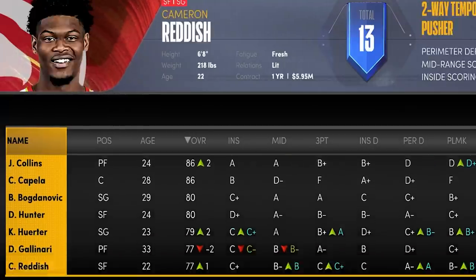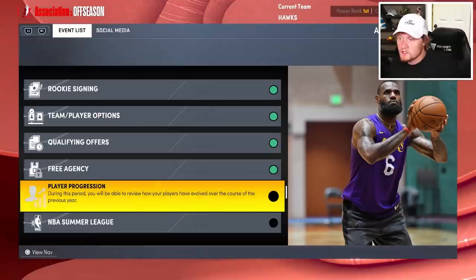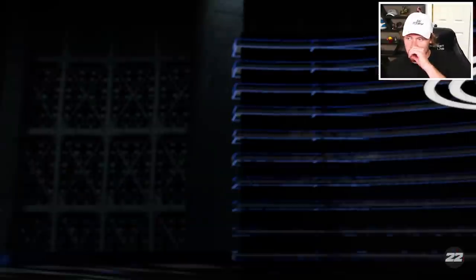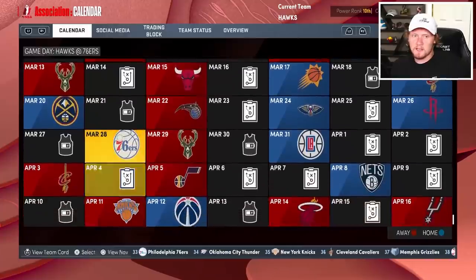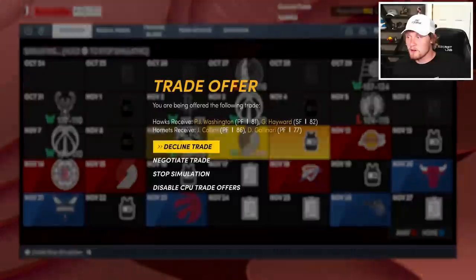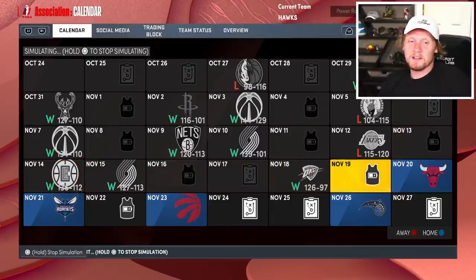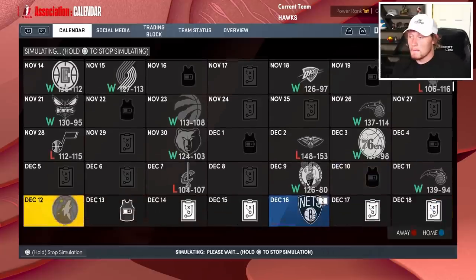Player progression: Gallinari got worse, but most of the team didn't really change much. Our bench got a lot better though. Okongwu is gonna be pretty nice in real life. Capella, Collins, Trae Young — all looking like studs. No training camp, I think because we don't have assistant coaches yet. I guess I'm just gonna run back the same team from last year — there's really no reason not to. I'll run a nine-man rotation instead of ten. Just gonna sim to the trade deadline again and see if we can run it back-to-back. I literally just simmed it last season and we won the title — I made like two game plans.